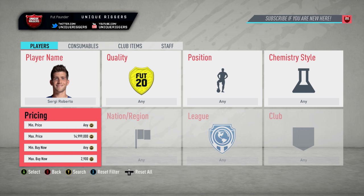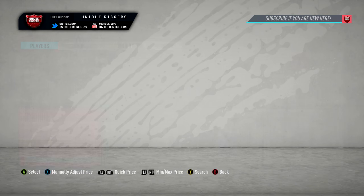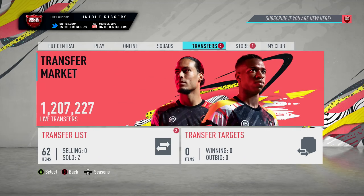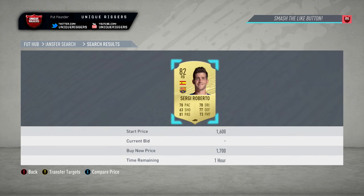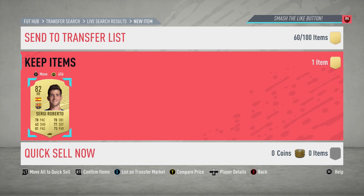Going into the next player for this video now, which is going to be Roberto. His price at the moment is currently spammed on the market at 3,000 coins. If you pick him up, going to list him at 2,900. Both cards over here have gone and sold pretty quickly - like most of these players, they tend to sell quickly as long as you list them as the cheapest on the market. First snipe for him - picking him up at 1,700 coins, going to make just over 1,000 coins off him.